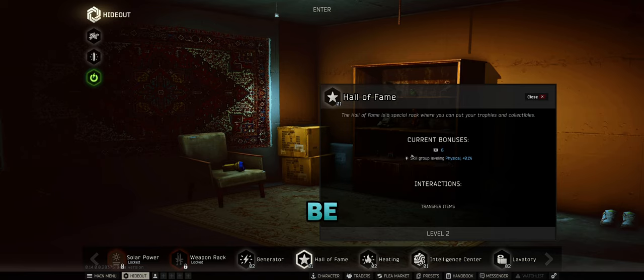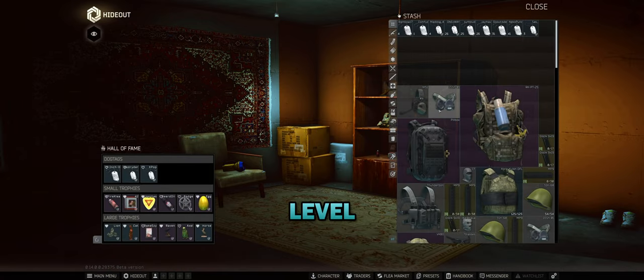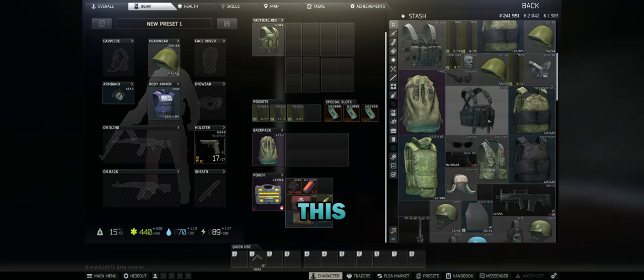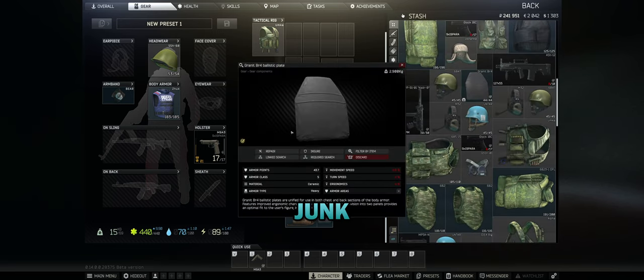The higher level the dog tag, the higher level your physical bonus will be. So that's interesting - fun fact: higher level tags, higher level bonuses. I got a lot of insurance stuff back by the way, so that's what this whole mess is - bunch of random junk.